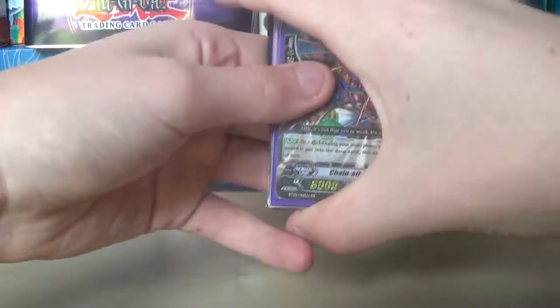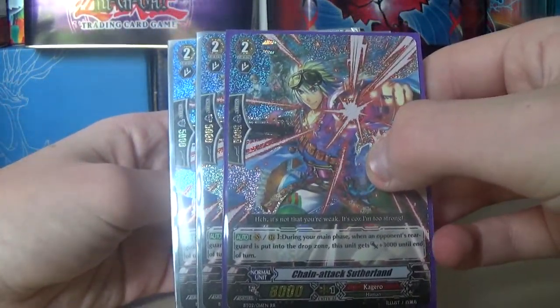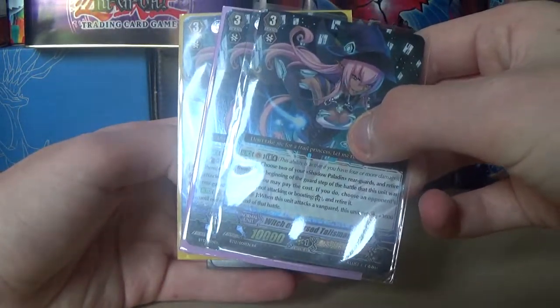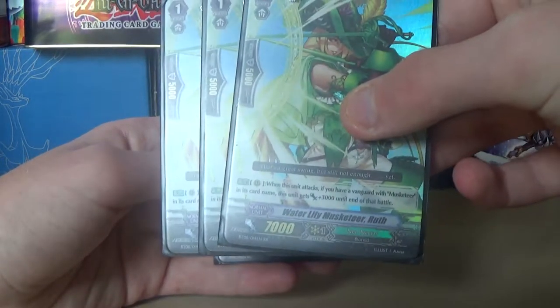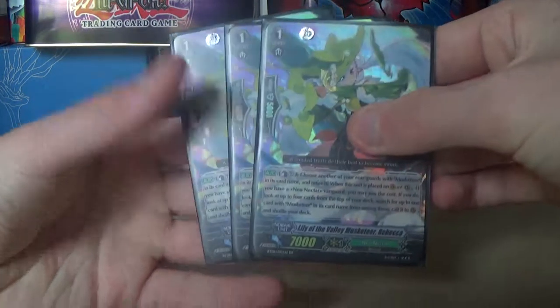Now we're getting into threes. So we've got three Chain Attack Sutherland, three of the Cursed Talisman, three Water Lily Musketeer Ruth, and to finish off we've got Lily of the Valley Musketeer Rebecca.